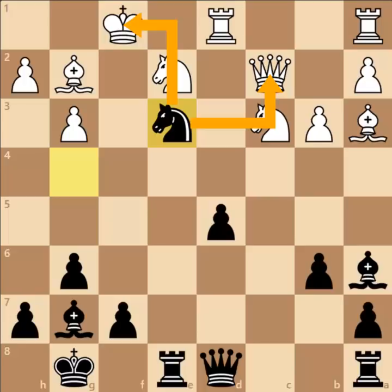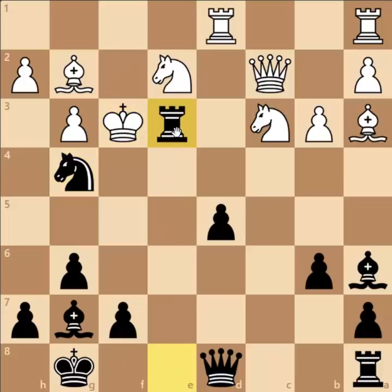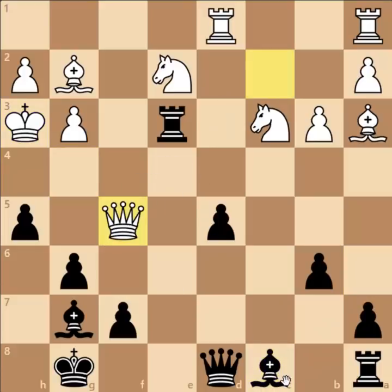The main move could be Knight G4 and King G1, which was played in the game. But let's see what happens in case of King to F3: Rook captures on E3 check, King captures, Pawn to H5 check, King to H3, then Bishop to C8 leads to checkmate — Queen F5 is forced and Bishop captures F5 is just checkmate.